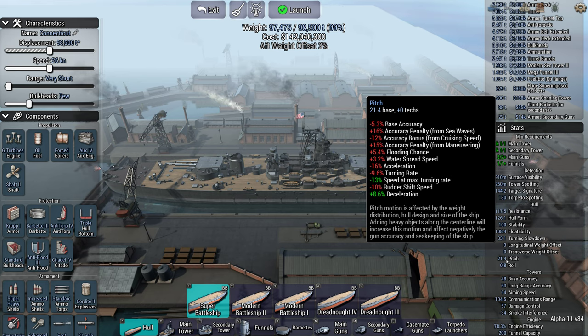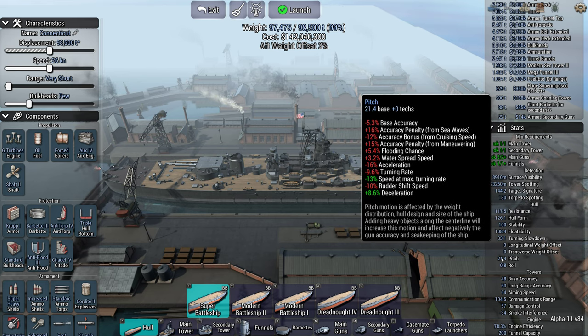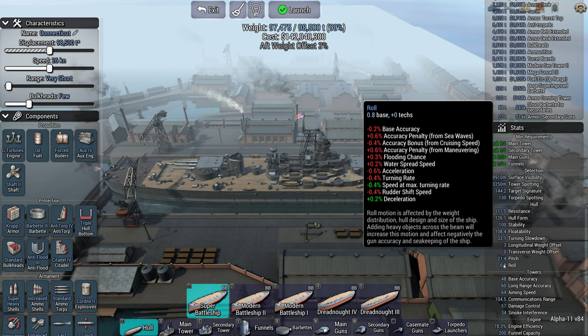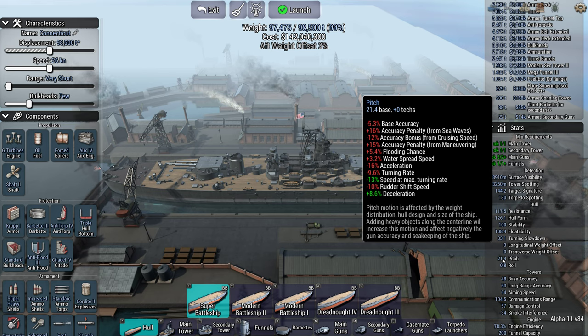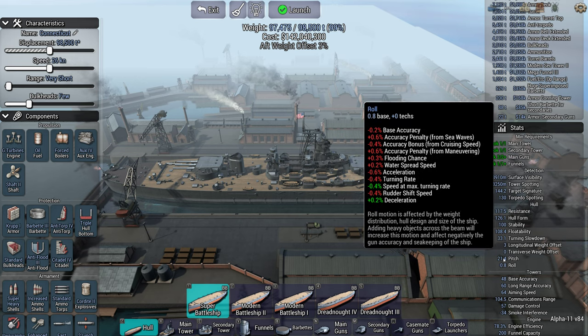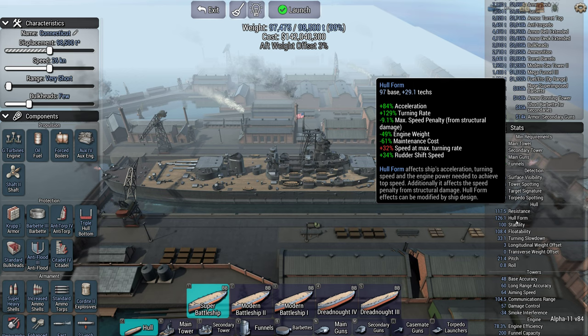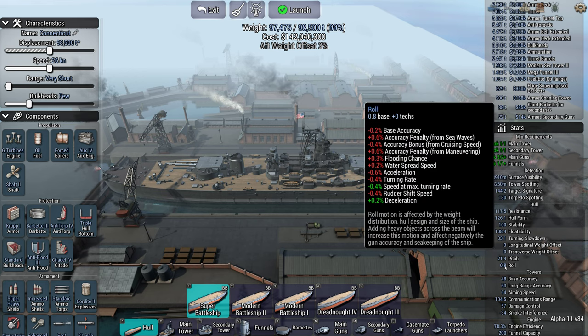This ship's pitch and roll actually aren't that bad, but if you hover over them, you can see they cause quite a long list of problems if they get quite high. Pitch affects base accuracy, the accuracy penalty in weather, flooding chance, the chance of water spreading through the ship, your acceleration, your turning rate, and various other things. So your pitch and roll will affect how well you're actually able to complete the turning circle. Roll again affects accuracy, flooding chance, and the same sort of things.